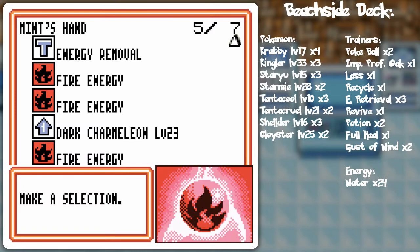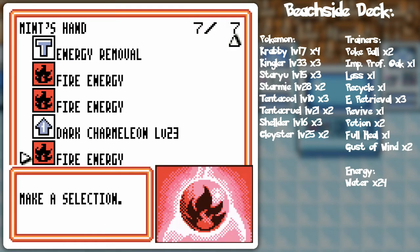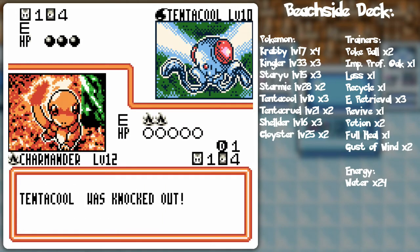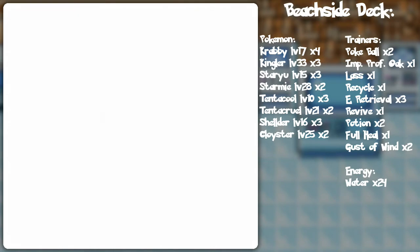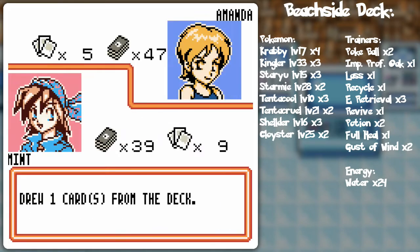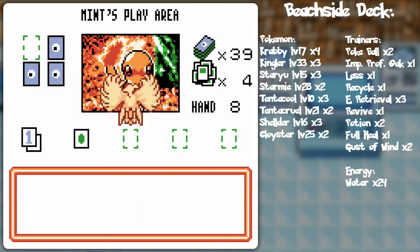Chances are I'll be able to pull Dark Charizard out of the deck especially with Boss's Way. My hand is pretty good — I'll go ahead and use Flametail and call it a turn. I might actually be able to do 70 damage to the Star Yu potentially. I got a Moltres — let's see how many fire energies we get out of this. I was thinking about the randomness factor of Moltres; this could realistically be simulated by rolling a four-sided die.